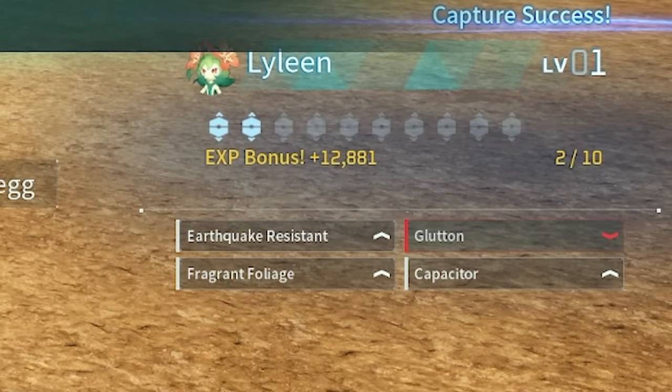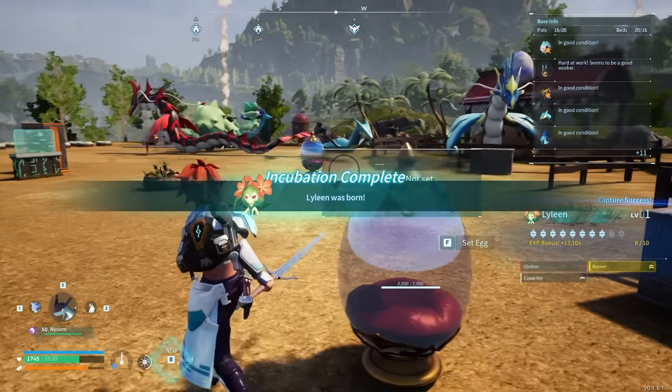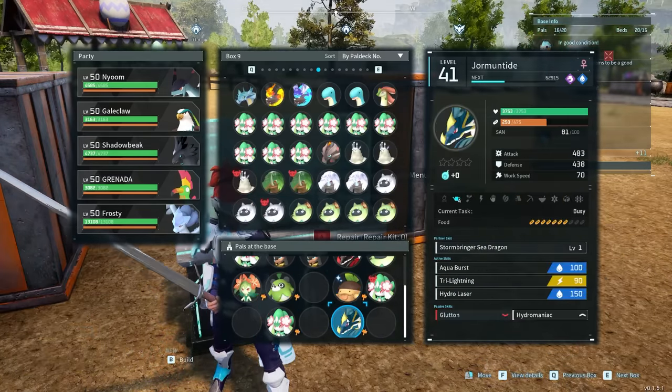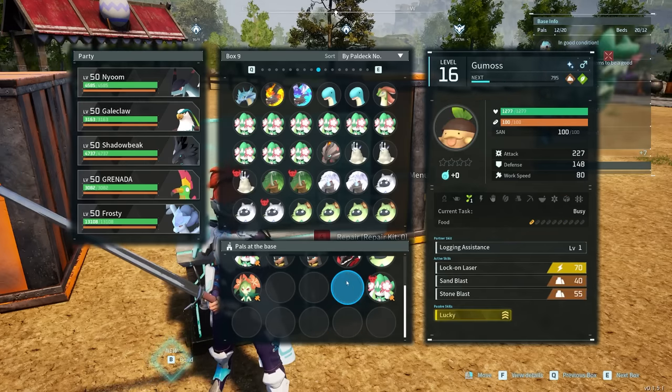We went 0 for 8 on getting lucky. Guess that checks out in a cool kind of way. Wait — timeout. I've gotten an artisan serious Battaglia, so if I can get a lucky work slave Mossanda, everything would work fine.